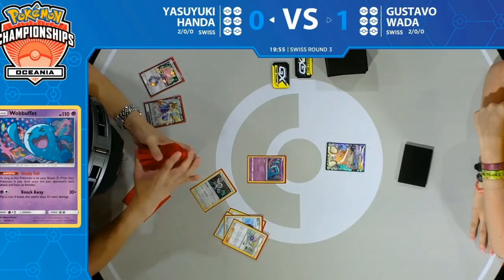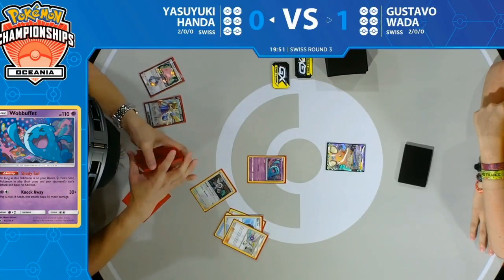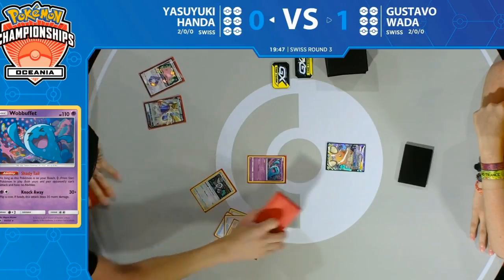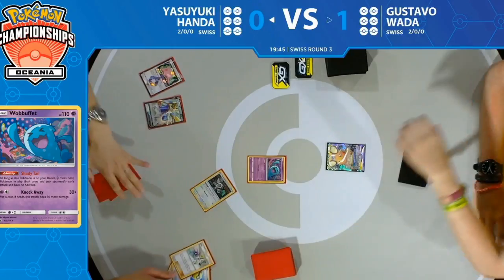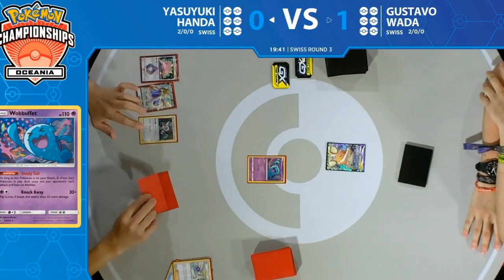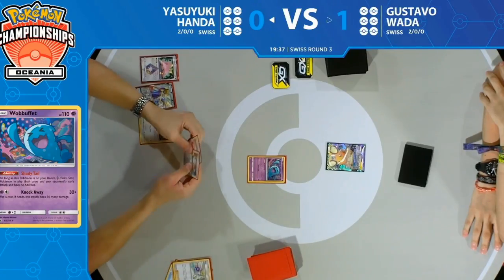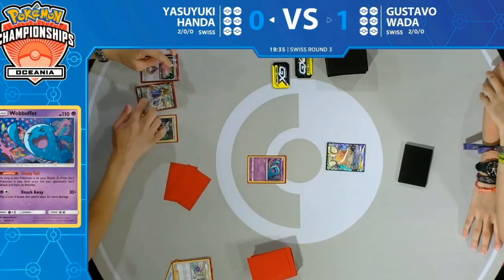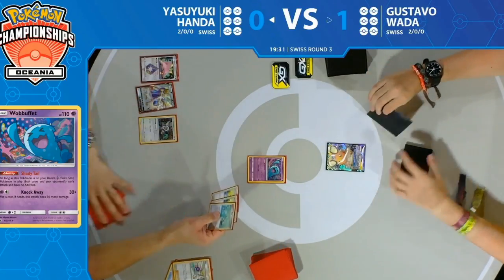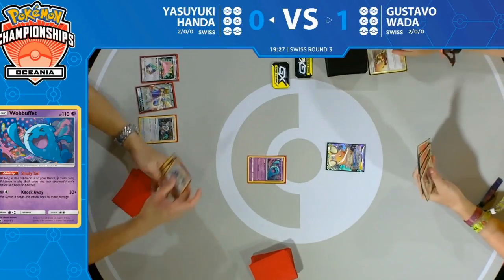This deck has a couple of different Orangurus — one with Primate Wisdom and one with the Resource Management attack — both very powerful and kind of synergistic: they manipulate your deck, put cards back in, trade different cards. It seems like almost every Oranguru they've released has been really good.